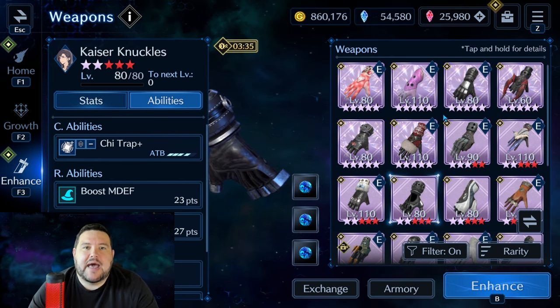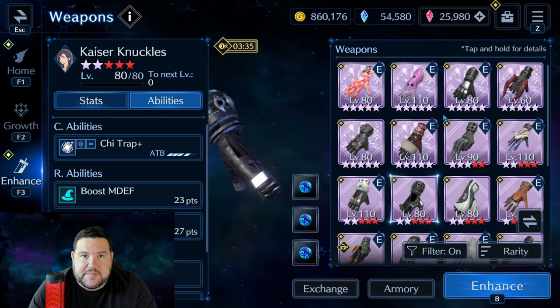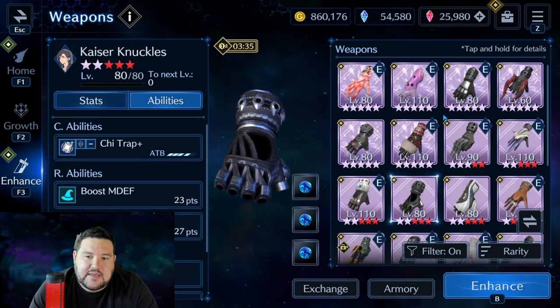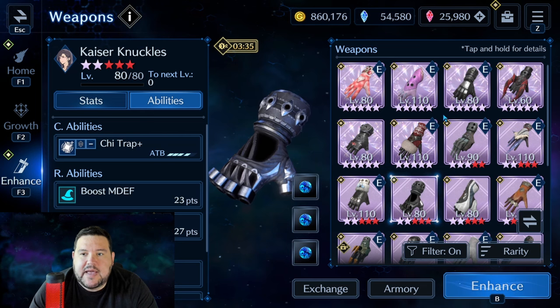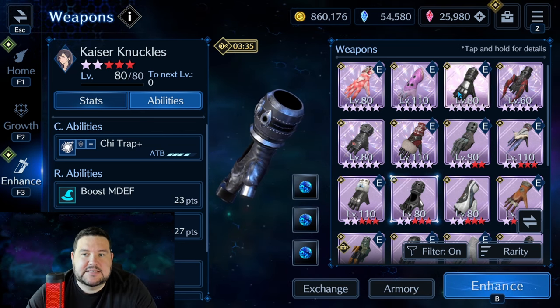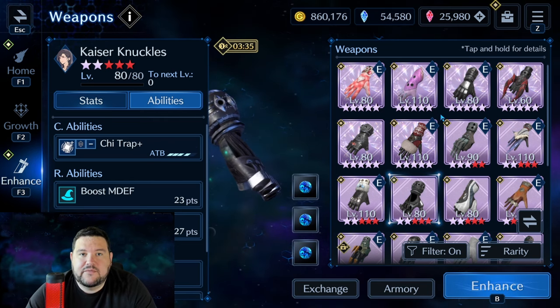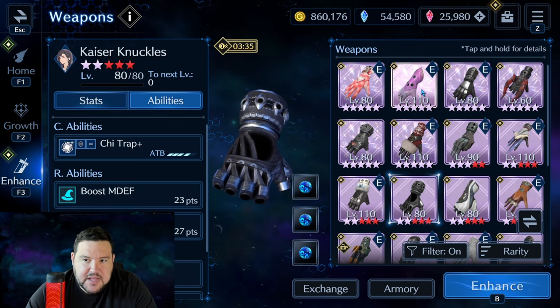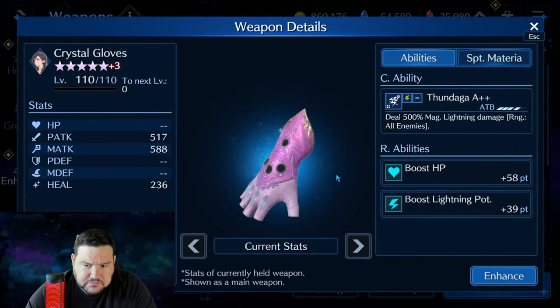But over time she got way more physical DPS weapons, physical DPS outfits, way more Arcanums, etc. And I think now she is squarely in the role of a DPS who can still flex to some of these utility things when necessary. I'm going to go over the weapons that I think are most important for her, whether it be as a main weapon or a sub-weapon. I'm just going to start here with Crystal Gloves.